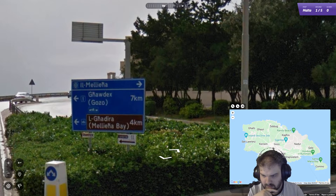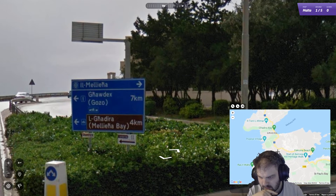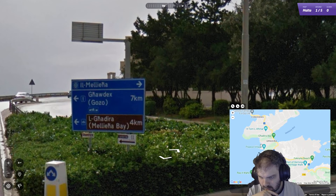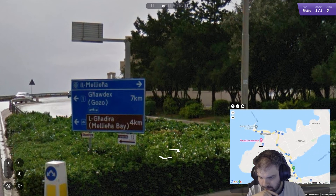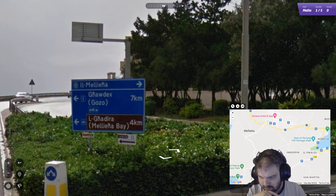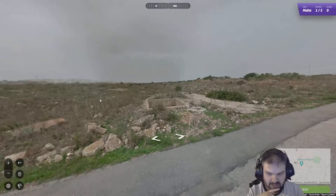Melieja. Ferry to Gozo. Gozo is this island. Melieja - there's Melieja. Can we find any mention of Selman? There it is - Selman Palace. Is this where we started? Selman Bar and Restaurant? Yes, we've come down this road here. I think we started right outside Selman Palace.